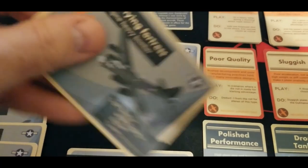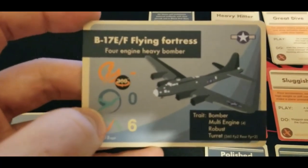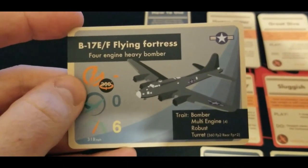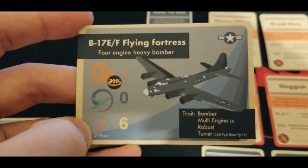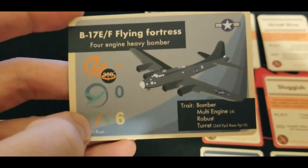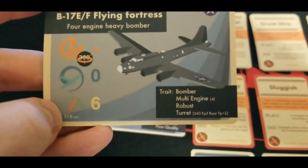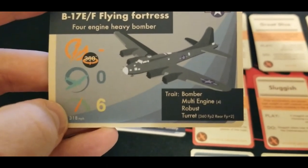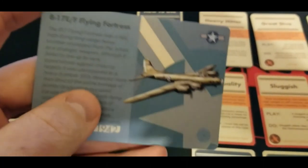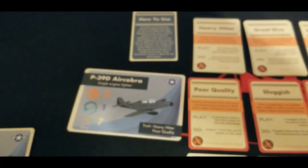Then we get the big boy bomber — the B-17 E/F Flying Fortress, a four engine heavy bomber. Plenty of 360 turret action, no maneuverability, but a real speed of 318 MPH with a game speed of six. Pretty impressive to still be over 300. It has bomber, four engine bomber, and robust traits, with turrets at firepower two and rear being plus two. Dated to 1942.